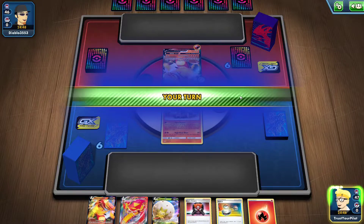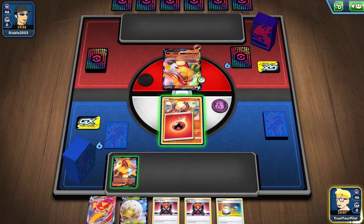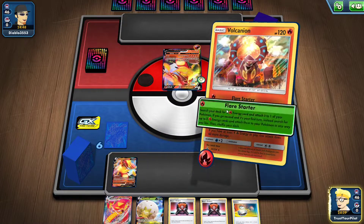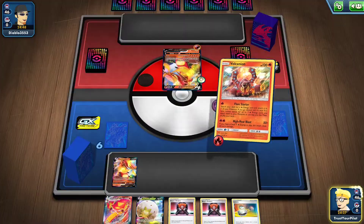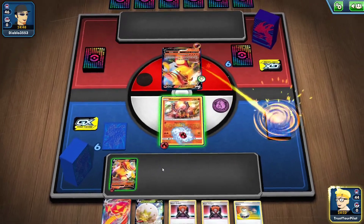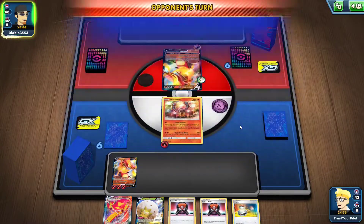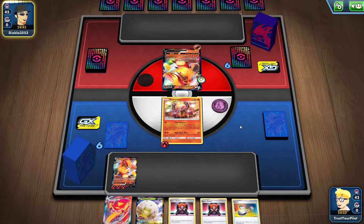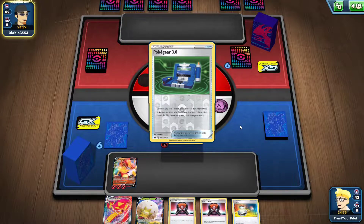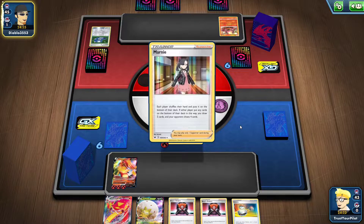They play in the Heat Energy — that's bad. I'll Flare Starter. They had a very weak turn one, and I have a very weak turn two. I could have attached energy to the active instead of going all three to the bench, but I think going hard with Centiskorch is the play here, because they're not going to Marnie me — that's for sure.